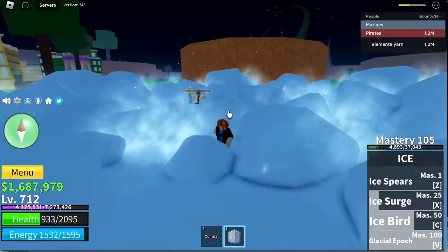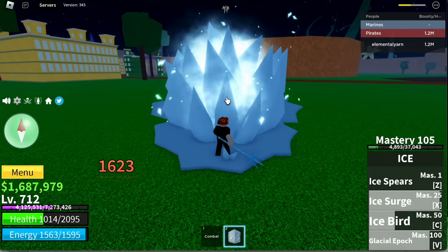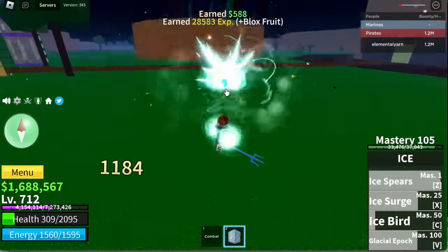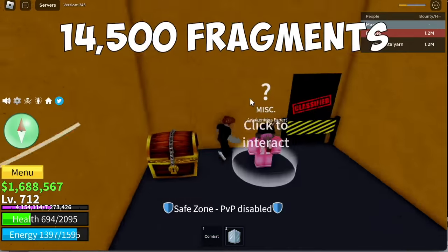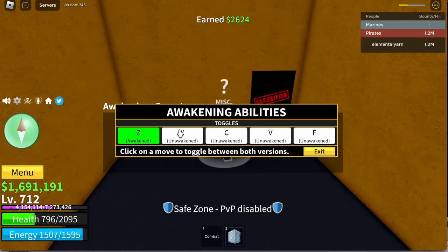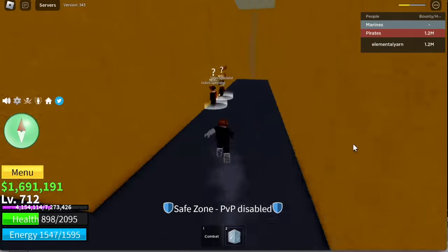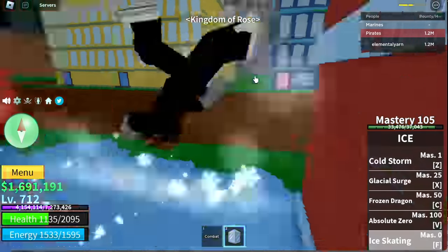We almost died there. One more Ice Surge. You need 4,500 fragments to awaken all the skills, plus there is a new skill — the F skill. For the F skill, Ice Skating. This one's really good, really fast. You won't be flying, but check that out — it's really cool. Energy is reduced when you use this F skill in the water.